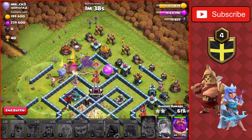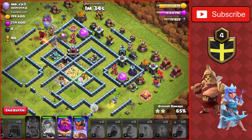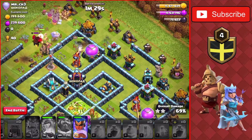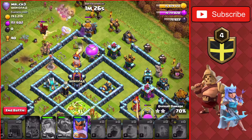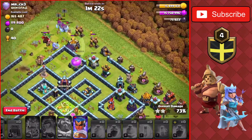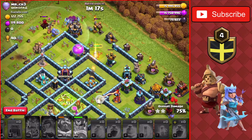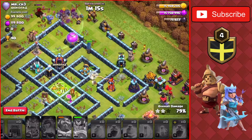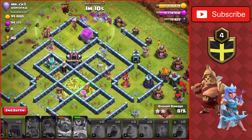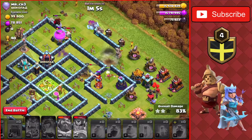We also have some archers which I'll put up top. This first attack is very very sloppy but we're at 65 percent. I even forgot the warden's ability, so we're going to use that to help the royal champ stay up. The queen dies at the bottom, we still have some yetis up and that lava hound isn't going to do anything to our troops. Using the royal champ's ability to go through a couple of those defenses. We're at 81 percent - didn't know we'd do this well on this base.